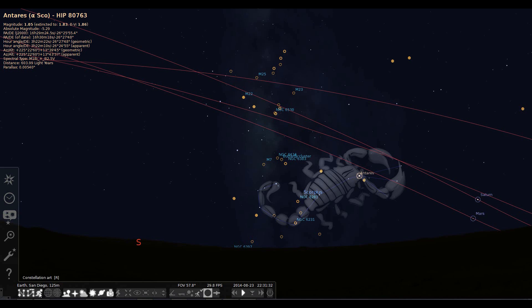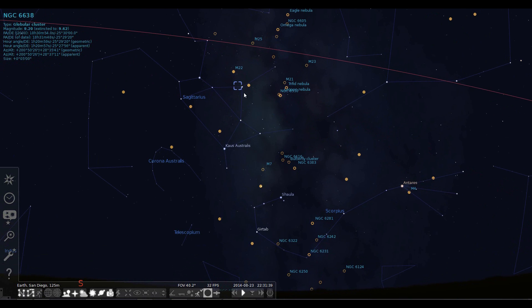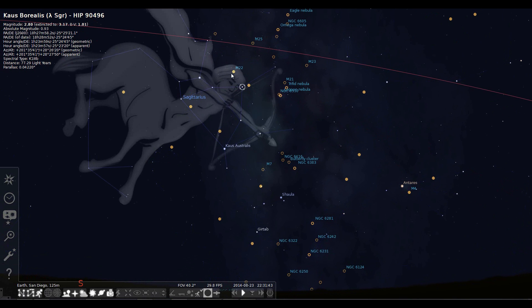The other object we're going to look at here is M22 in Sagittarius. I'll zoom in so you can see where in Sagittarius it is — M22 is right here. It's a globular cluster, and I'll talk a little more about that when I get the image up.